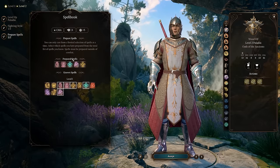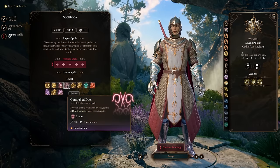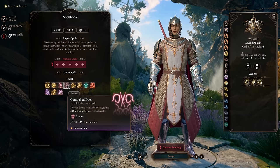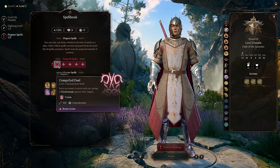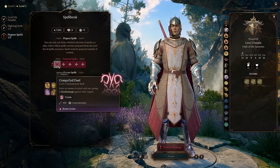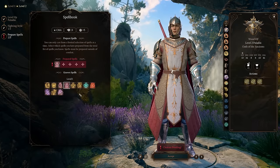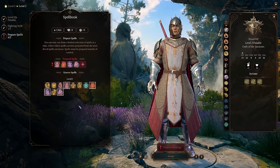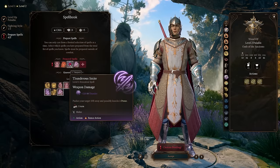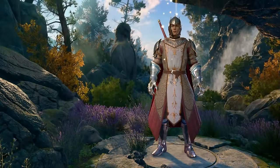For spells, stick with stuff that makes sense for your whole party build. Compelled Duel is a good one - force the enemy to attack only you, giving it disadvantage against other targets. It is a concentration ability, which does suck, but it's a nice way to basically quote-unquote tank something by taunting them, giving them disadvantage on any other targets so they'll probably want to go towards you. The smites, while I said they're not too awesome, aren't too terrible either. I actually really like Wrathful Smite because it frightens things. Even Thunderous Smite doesn't cost concentration, even though it uses action and bonus action.